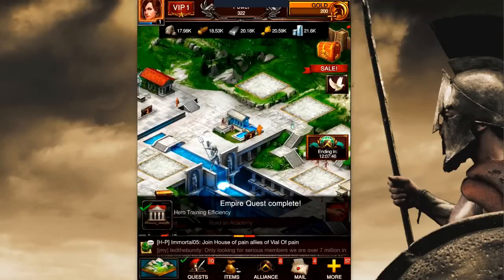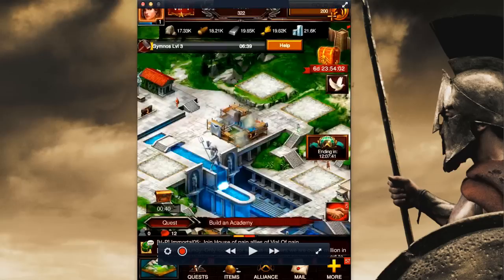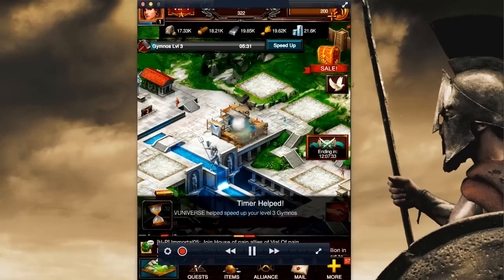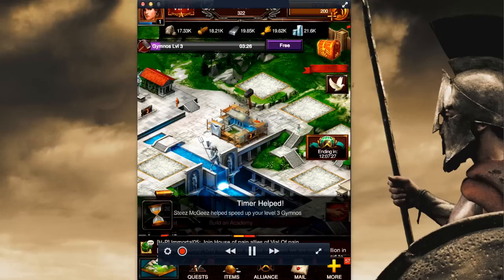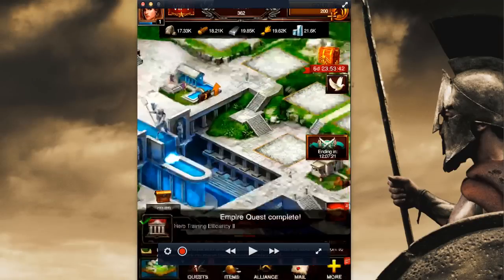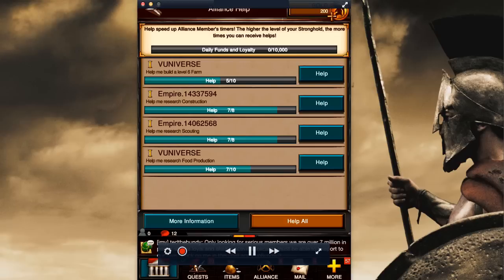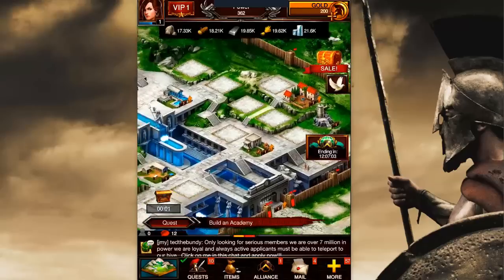I just keep upgrading. I'll click help — once the timer gets down to five minutes I'll be able to instantaneously build it. You can see how it jumped by more than a minute because my alliance members are helping me every time they click their help button. Down in the lower right-hand corner, there's a 'help all' button. Every time one of your alliance members hits that help all button, it decreases your timer by one minute. So that helps you level up much faster.